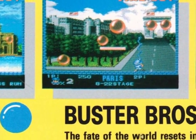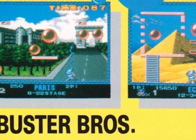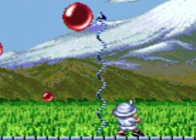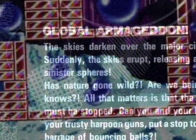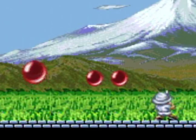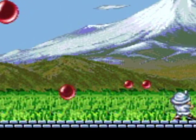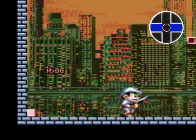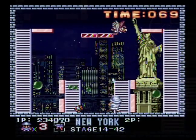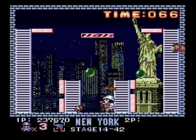The goal of Buster Brothers is simple: to pop all the spheres in each stage using your wire or various other weapons. Some people call them bubbles, others refer to them as balls, but the manual calls them spheres, so we'll stick with that. As you pop them, they split into smaller and smaller pieces until finally destroyed. Your character can move left to right, along with up and down stairs in later stages, but he cannot jump or duck, so good luck.